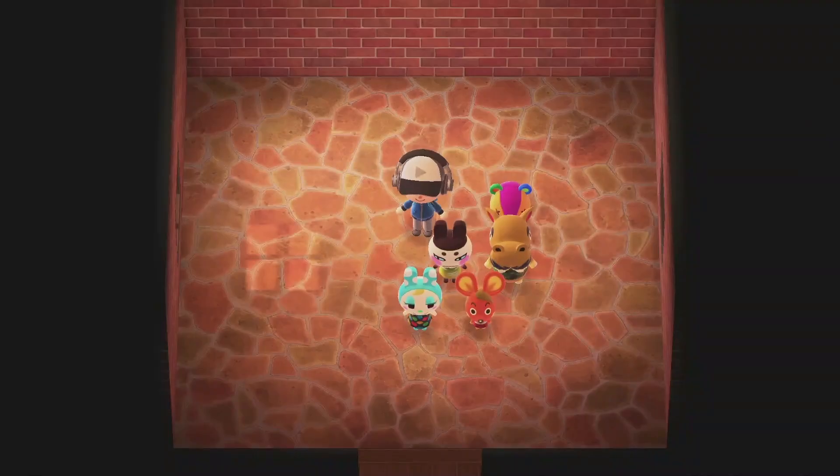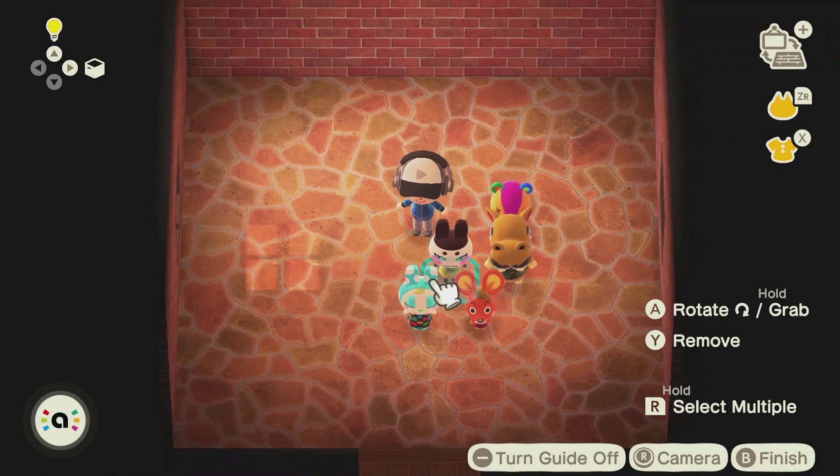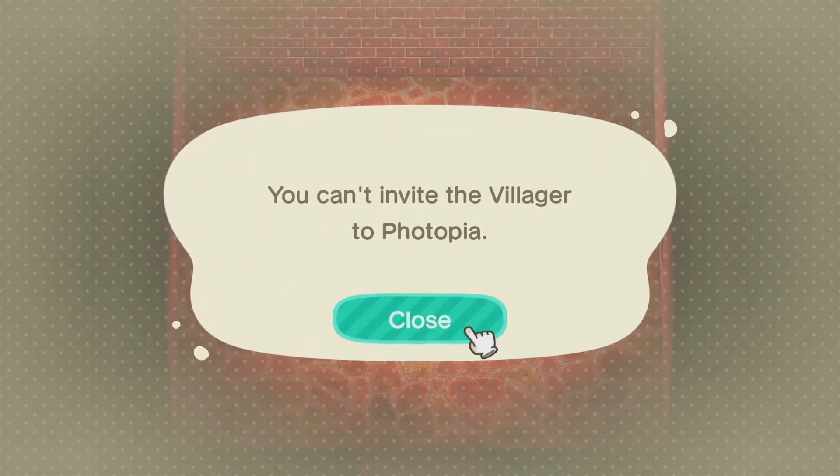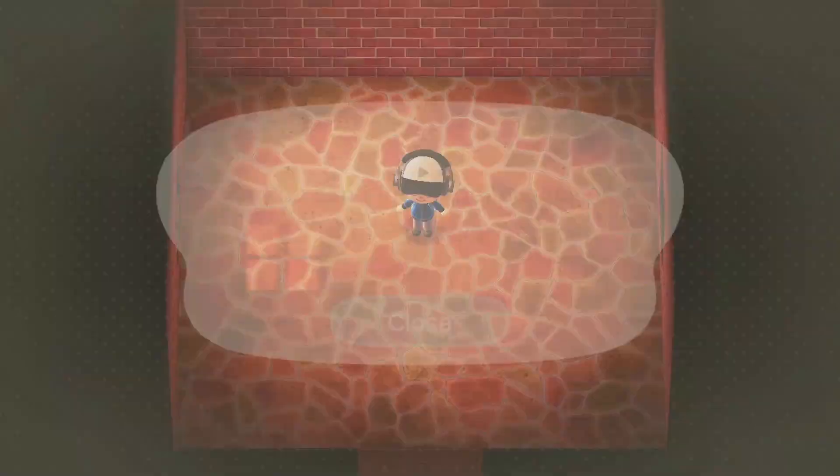Sometimes the game will tell you that you can't invite a certain character. This means they're not yet in the game, and hopefully they'll get added at a later point in time. As far as I know, you can also scan characters that are not yet in the game or never will be in the game, but you'll still get a poster from them. Let's try the villager from Smash Brothers — I've heard you'll still get a poster, so we'll see about that.